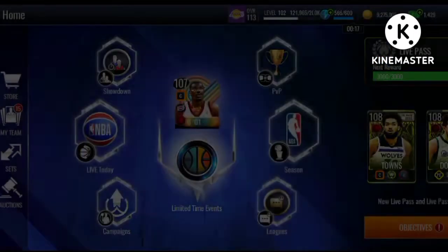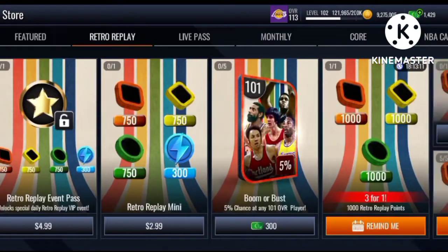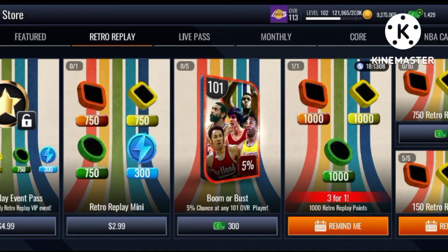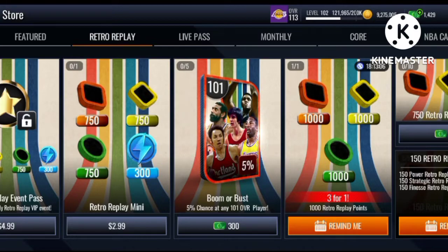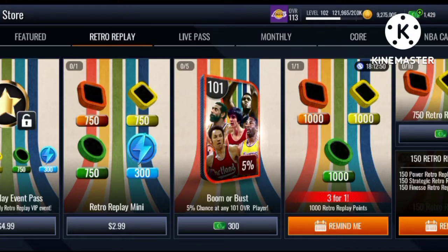The first thing you guys want to do with this promo is every day claim your coin packs in the store. You claim these five times a day, spending 10,000 coins for five of them — that's 50k a day — and you'll get 750 points total.